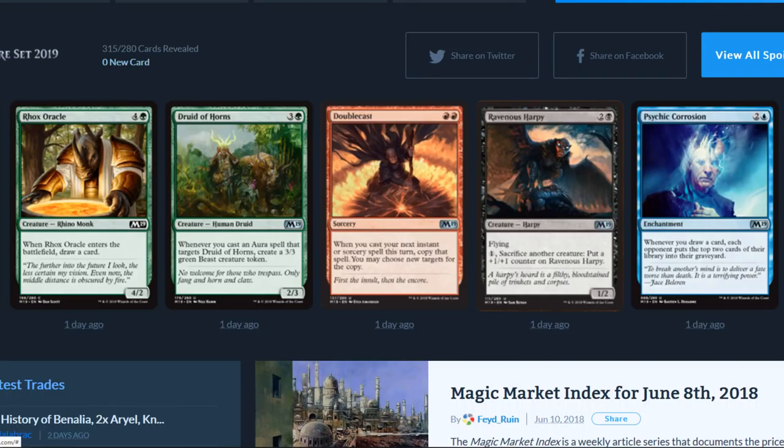Roc's Oracle is a five-drop: when it enters the battlefield, draw a card. Druid of Horns is a four-drop: whenever you cast an aura spell that targets Druid of Horns, create a 3/3 green beast creature token — could see that being abused. Double Cast is a two-drop: when you cast your next instant or sorcery spell this turn, copy that spell. Ravenous Harpy has flying for three: sacrifice another creature, put a plus one plus one counter on it; it's a 1/2. Psychic Corrosion is a three-drop: whenever you draw a card, each opponent puts the top two cards of their library into their graveyard.